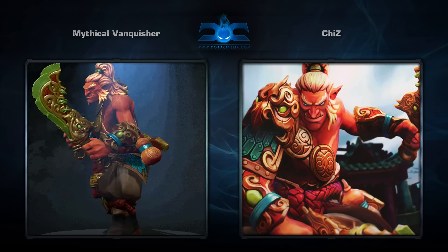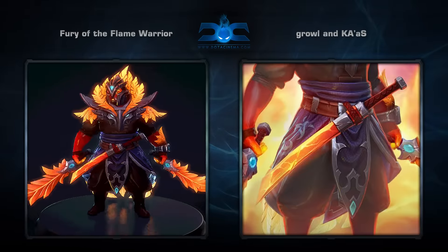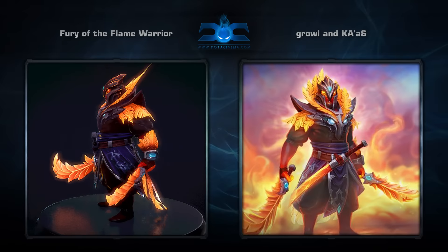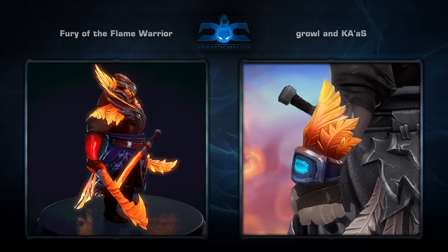Fourth is the Fury of the Flame Warrior set for Ember Spirit, created by Graal and Kas He. It comes with seven items that make him look ridiculously cool. This might be my favorite Ember set to date — the contrast of the orange and dark colors really complement each other nicely.